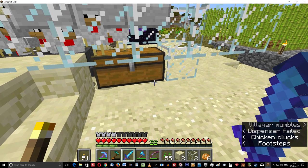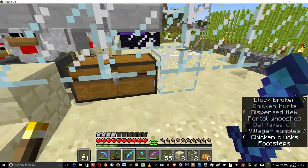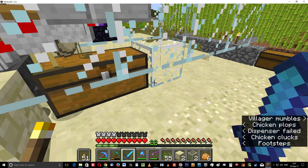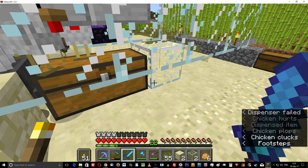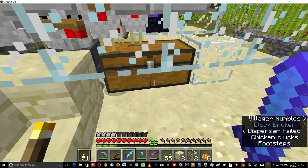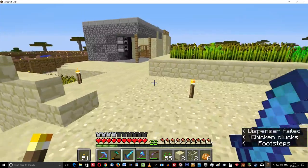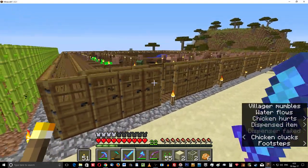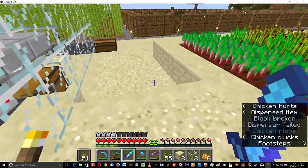What I'm thinking is I could put a hopper right there going this way, and possibly use a lot of dispensers to make this happen — though that's going to be a lot of redstone to keep them going. Or the simple version: I just pull out eggs and throw them back into the system whenever it gets full. I guess that's a way to do it. I don't know.